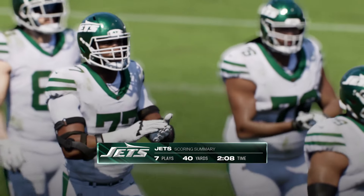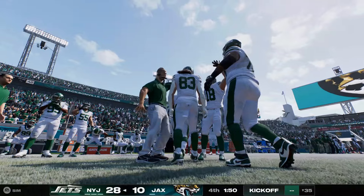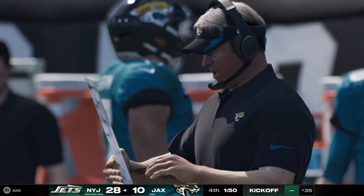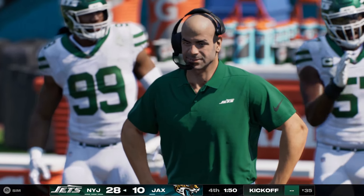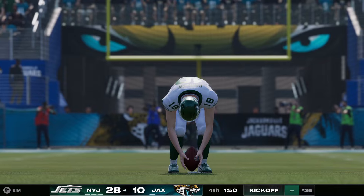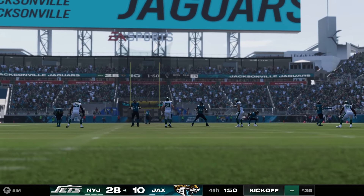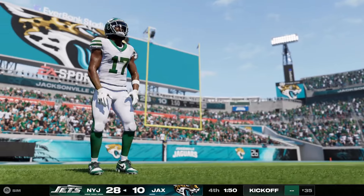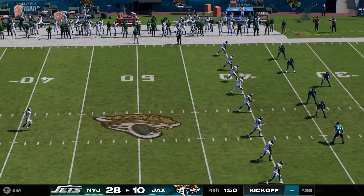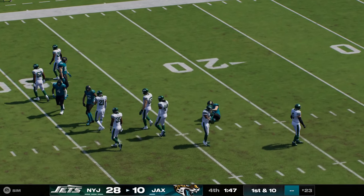Brees Hall taking it in from two yards out, and the Jets have pretty well put it away here in the fourth quarter. Some good running there at the end of the drive — the burst that set up the first and goal, and one play later he's in the end zone. What I liked about that sequence: they understood the situation, understood the momentum, a nice hard-charging run, then let him cap things off. Carlson for the extra point — and the lead is up to 18. That drive seven plays in length, capped off by a Brees Hall touchdown run.